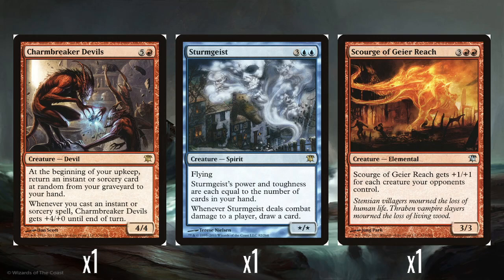The other rare is Sturmgeist. So 3 and 2 blue for an X/X flyer. Power and toughness are equal to the number of cards in your hand. And whenever it deals combat damage to a player, draw a card — so it combos with itself. You don't have a huge amount of card draw in the deck; there's a lot of discard-then-draw rather than straight-up card advantage. I like the Charmbreaker Devils more, but this is okay.